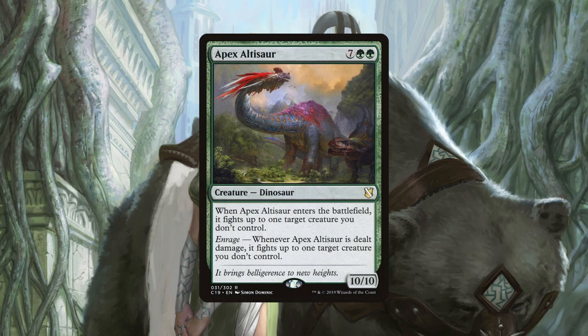Apex Altisaur is a 10/10 that fights a creature we don't control upon ETB, but every time it is dealt damage we can have it fight up to one target creature again. Because every fight should result in some damage being done to Altisaur, this should ensure we can fight multiple creatures upon having it hit the field. In essence it becomes our way of wiping at least some of the board, and it makes our opponents hesitant in swinging in our way because we can keep doing this every turn if we are attacked. We can also swing in with this in combat and give our opponent the tough choice of blocking and having their other creatures fight Altisaur and probably dying, or taking the big damage. Now costing 9 mana is high, but having the effect be repeatable is very powerful, especially if we can trigger it every turn, which will prevent our opponents from having any creatures stick.